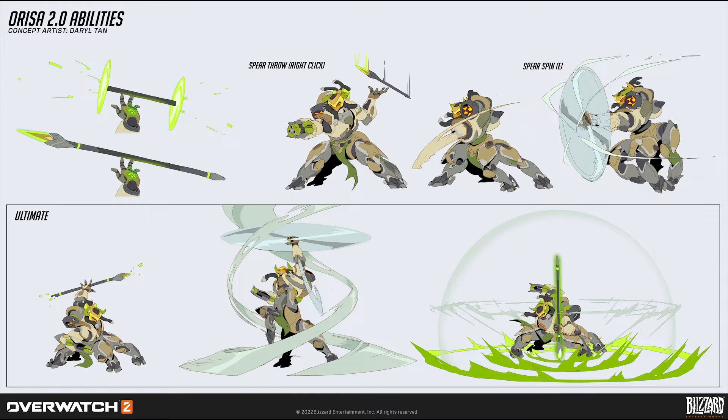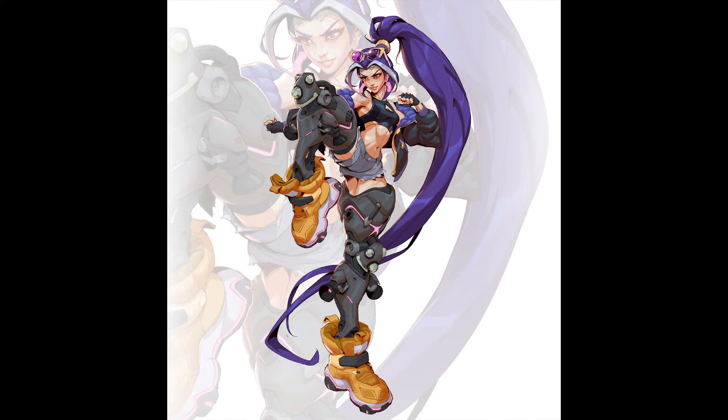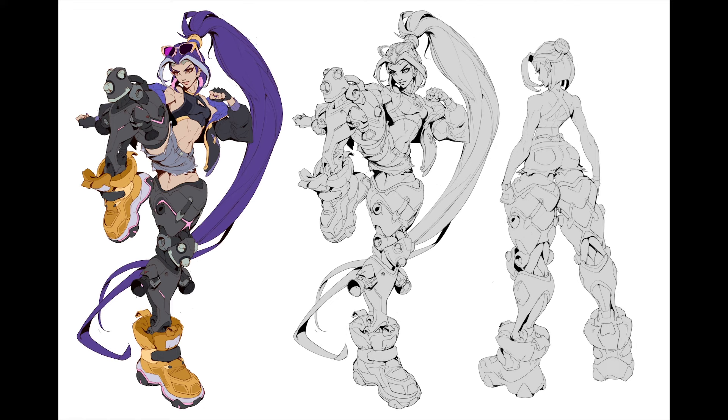This has me convinced that AI will never replace humans when it comes to concepting and creating — this is just so amazing. This is an original character of theirs that they created for a class that they teach, creating a hero for a game like Overwatch with kicking as the theme for this one. Do they teach a class on concepting? I'm not sure if they're teaching right now, but if you want to find out more about Daryl, there's a link in the description to their ArtStation.